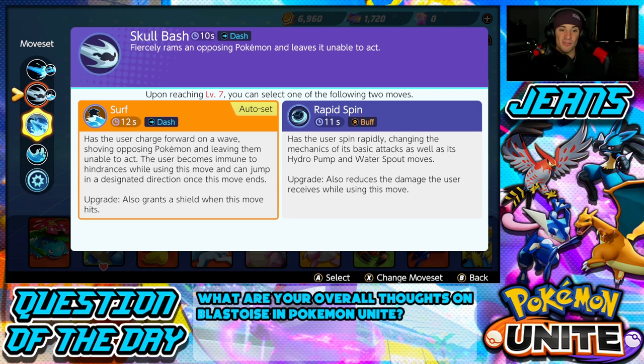In today's video we're showcasing Surf because it is amazing. Surf has the user charge forward on a wave, shoving opposing Pokemon and leaving them unable to act — it's a stun with a huge wave and wide radius that pushes everything back. The user also becomes immune to hindrances while using this move and can jump to a designated area once the move ends. When upgraded, it also grants a shield when the move hits.